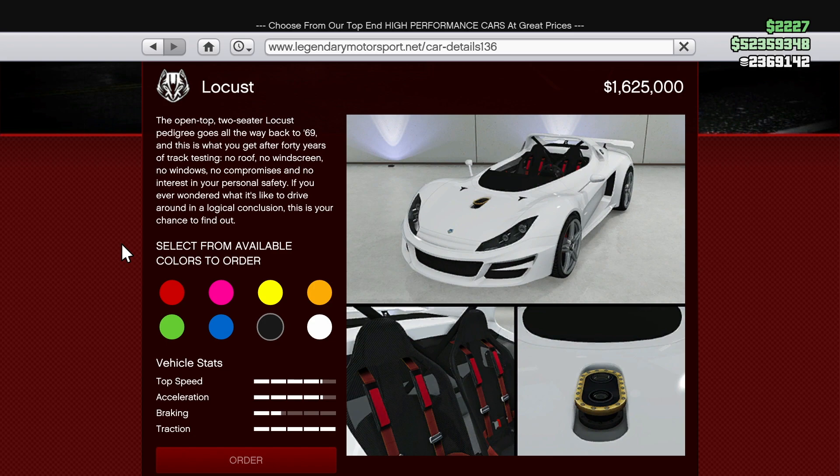This is the Ocelot Locust for $1,625,000. So far what I'm seeing is it's a pretty cool vehicle. I haven't really got to drive it around that much but it accelerates pretty well, has a pretty good top speed, and is an overall pretty cool sports car. I think it's one of those cars where if you don't like the way it looks, don't buy it, but if you love the way this thing looks then buy it because it's going to perform pretty well. Simple as that.